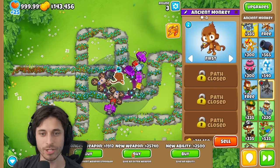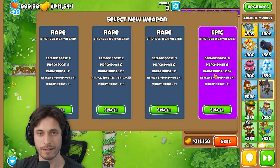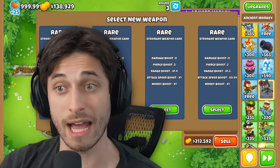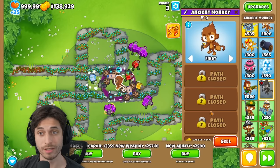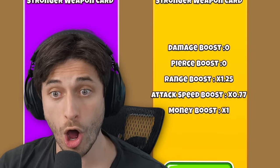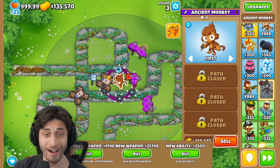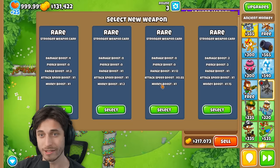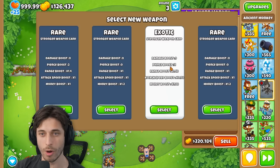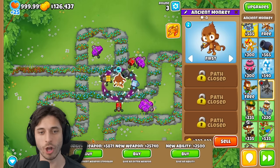Let's grab that so I can start getting the range up. Damage and range, and attack speed. Let's start getting the attack speed up as well. Range and attack speed. Oh my goodness, it's already basically global! Range and attack speed right here. We're basically global. We're definitely global — don't need to worry about that. And I have so much money. I'm now kind of wishing I got new weapons.